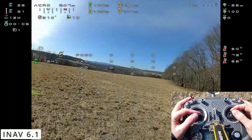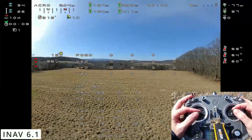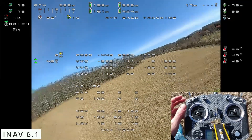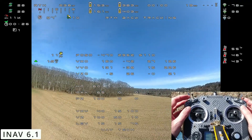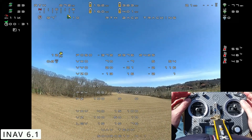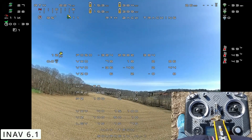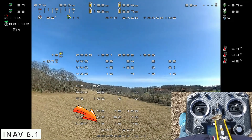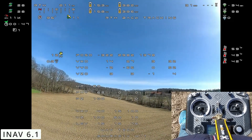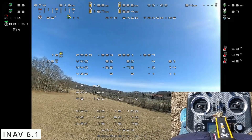Let's check out the return to home feature for iNav. Return to launch. So here we go — see how she does. So it is in trackback mode, and the angle I have set must be really slight, because the velocity for which it is tracking back is not very fast, or the trackback speed.